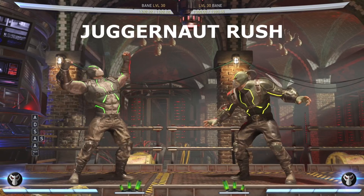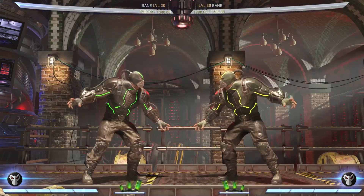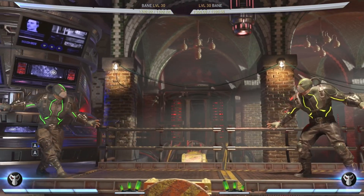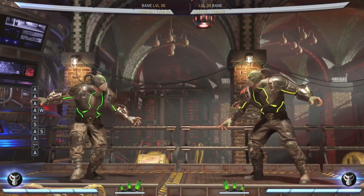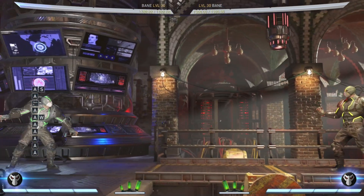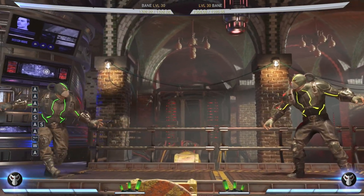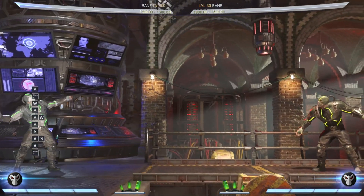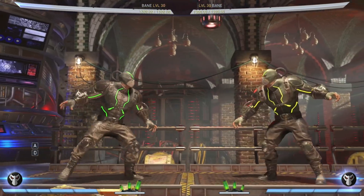Next is a move called Juggernaut Rush - down back three. It doesn't replace anything. It's a weird move; it'll go like that. Despite what it looks like, its recovery is actually really quick. Once he starts that sort of semi-stumbling animation, you can cancel out of that into a dash or a jump or whatever. It's a very strange thing.